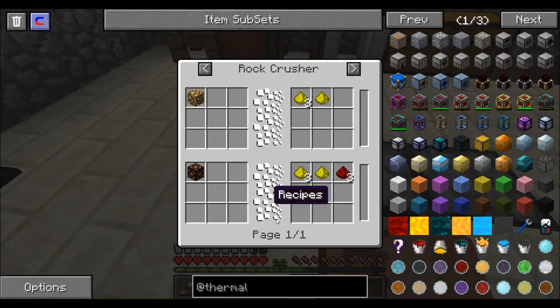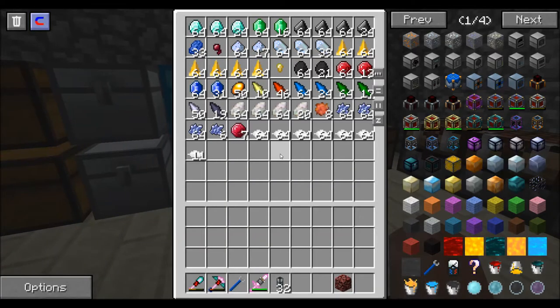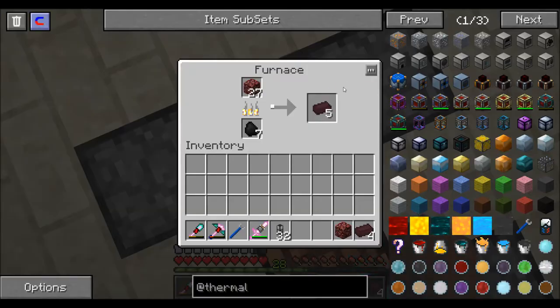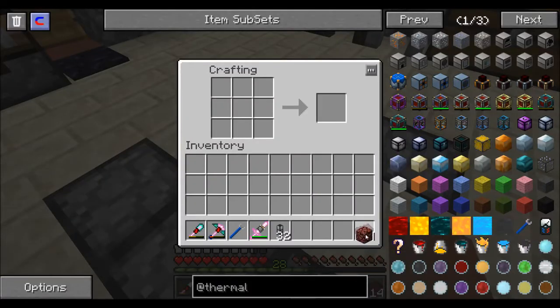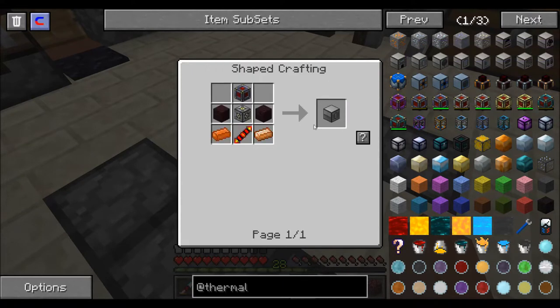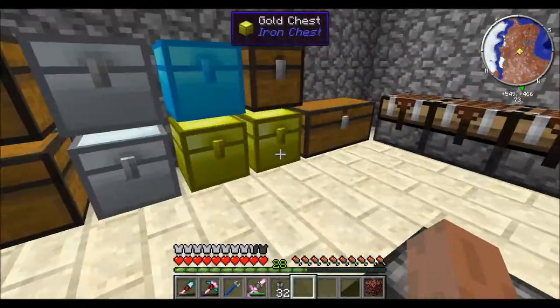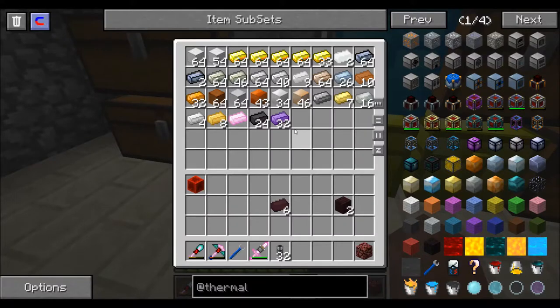I also really want to get into bees - I have a couple of nether bees, I might do that. These are almost enough. So I need two. I need a leadstone energy cell - I need lead, glass, and a block of redstone. I'll be able to do that.